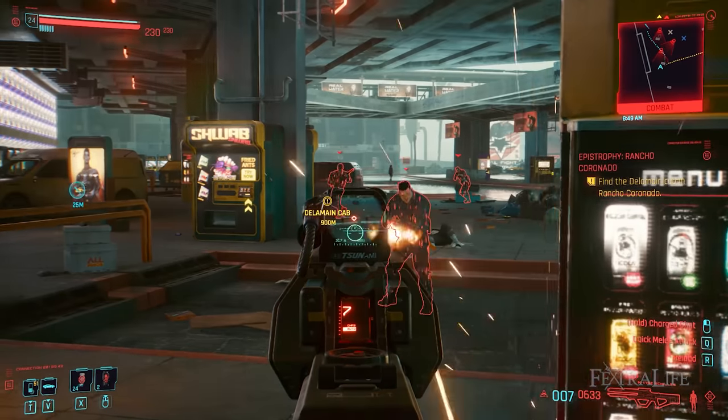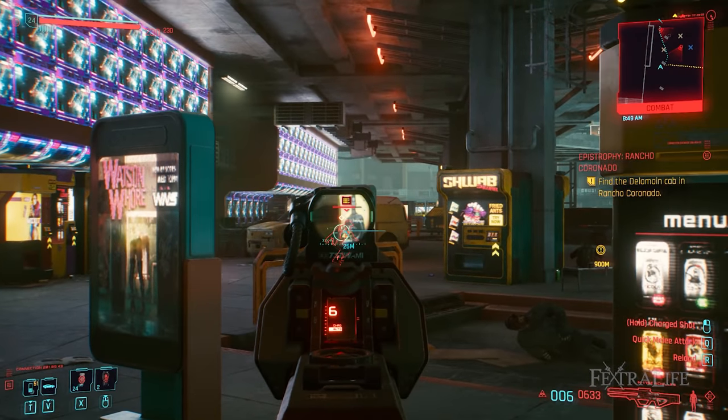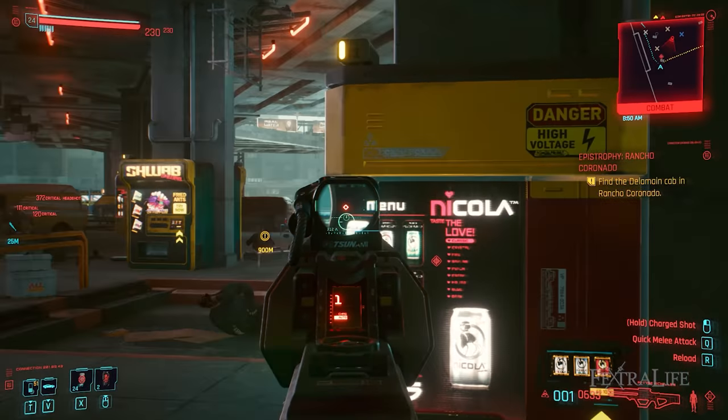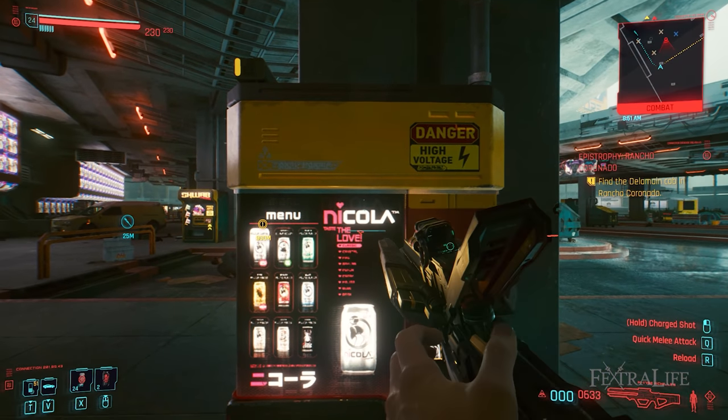Always be on the lookout for new mod schematics so that you can make the mods you need. This build will not only require materials from deconstructing weapons and armor but it will also require money to buy them and schematics as well, so make sure you loot, sell, and disassemble everything you find. Increase your carrying capacity with the Pack Mule perk since you'll be hauling a lot of stuff.